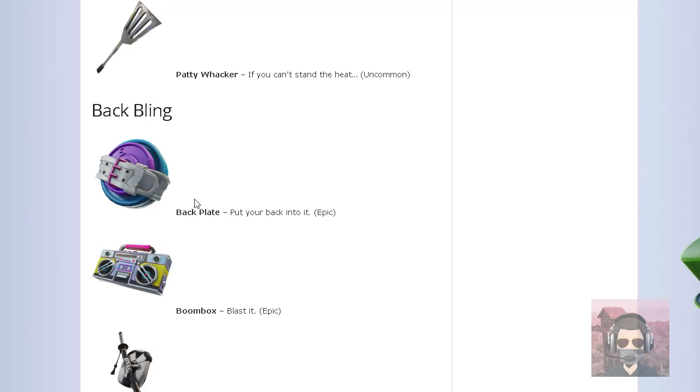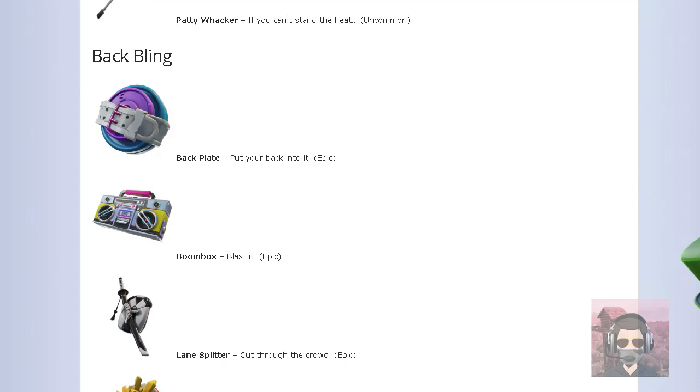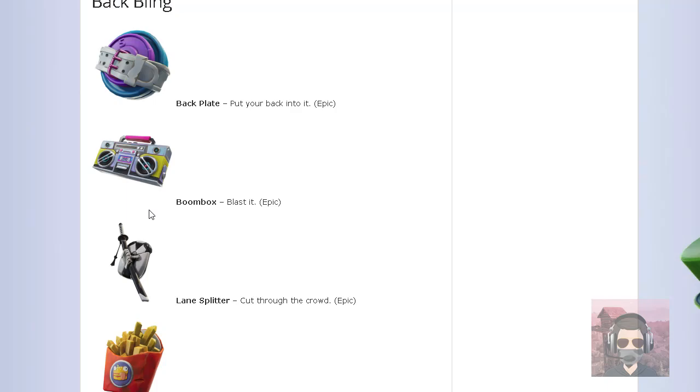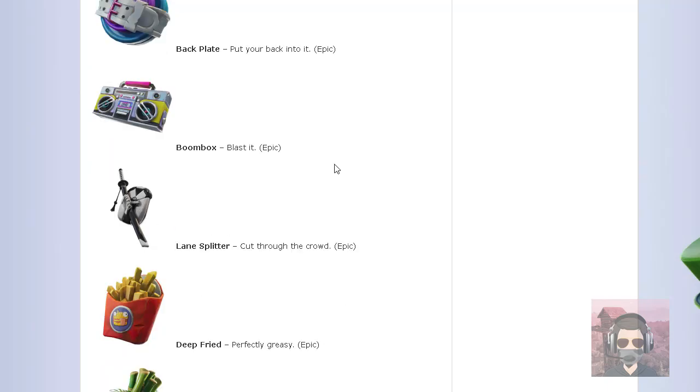Back blings: The Back Plate is the one that goes with the workout skins and is going to be an epic rarity. Next back bling is Boombox Blast — it's just going to be an epic rarity, but I don't really know what skin this back bling goes with. Next is Lane Splitter, and this is an epic back bling. This back bling looks sick — I think it goes with one of those ninja characters.